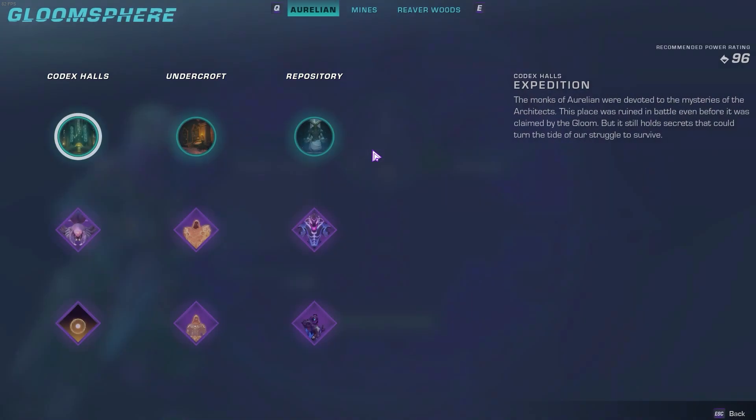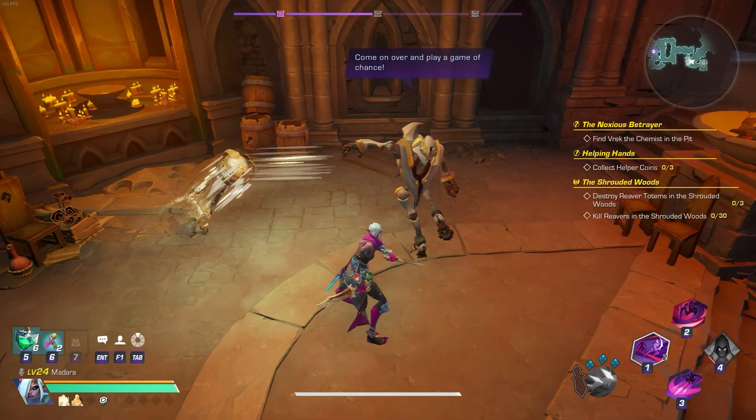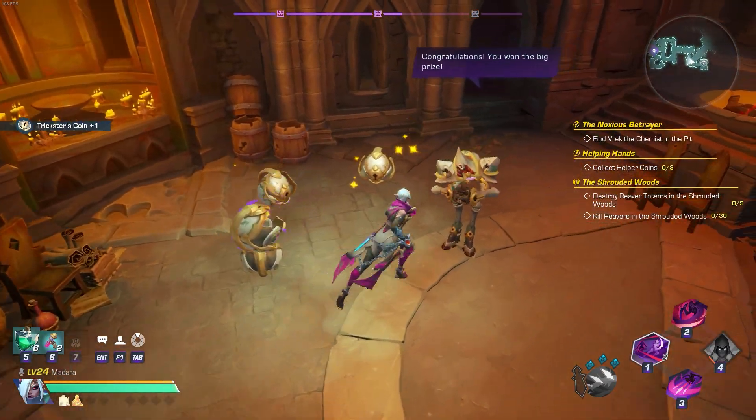Third, you will need Trickstar's Coin for Knight's Edge Sprite, which you get from Trickstar. You can find Trickstar in Expedition.